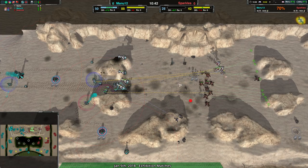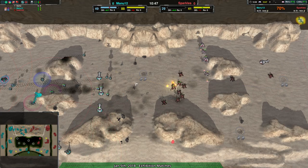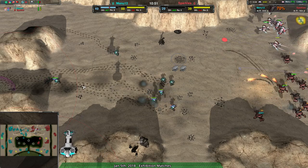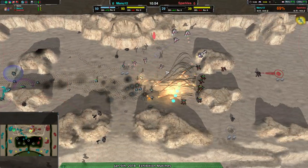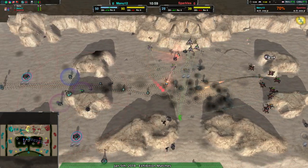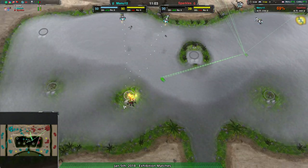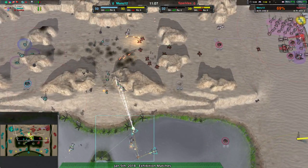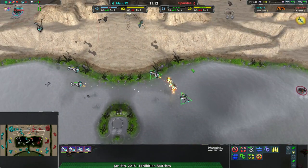Maybe Manu just figures it's not a big deal? A couple of Gnats came in and did some damage too. Manu12 is losing a bunch of Bandits for basically nothing, throwing them away into the Locusts. The Nimbuses look like they're trying to come around and get rid of some stuff. There's no anti-air going on for Manu12 — I have no idea what they're planning on doing here other than throwing units away.